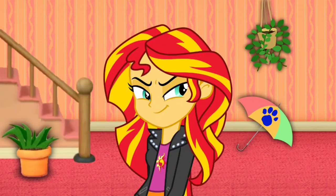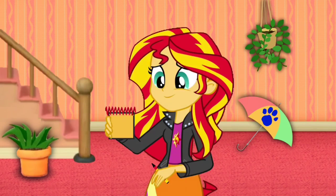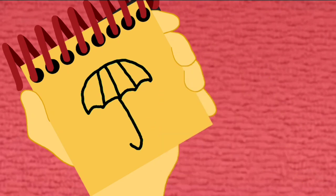We need to put this clue in our handy dandy notebook! Right! Okay, so, an umbrella. Let's draw some curvy lines up top, some lines for the ridges, and a J-looking shape for the handle. There, an umbrella.